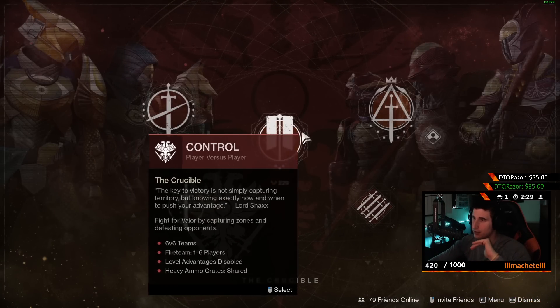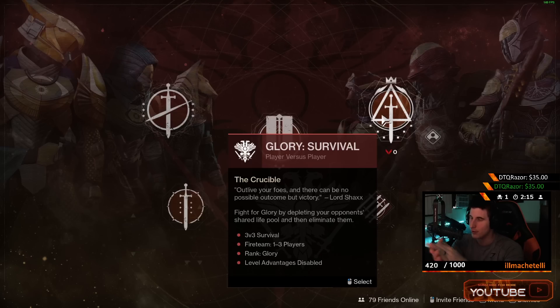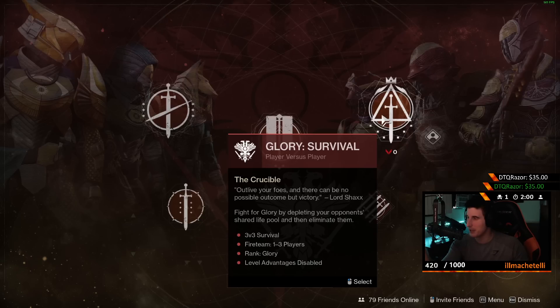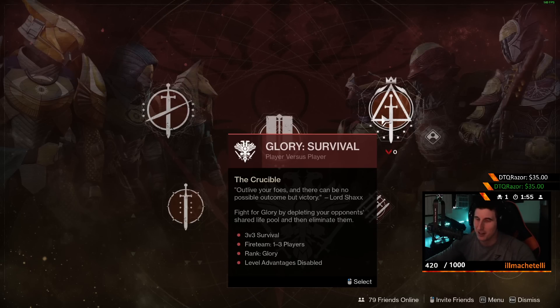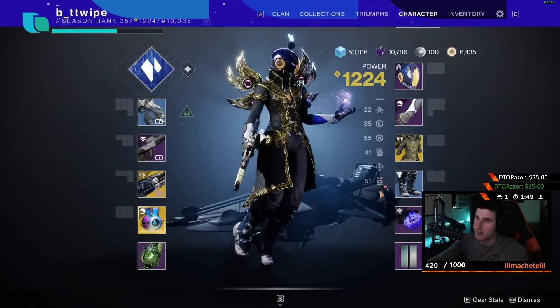Try not to increase your Valor much until your main character. That said, for the Survival playlist Glory powerful drop — you have to win seven rounds in Comp. What you do is win three rounds in a game and then throw. I know that sounds bad, but you win three rounds, throw, and don't gain any Glory points. Once you've won seven total rounds, back out. You've given people free wins but you get the high-level drop.